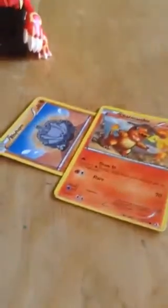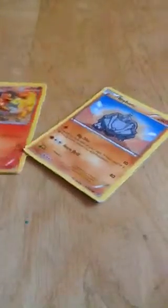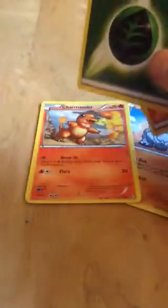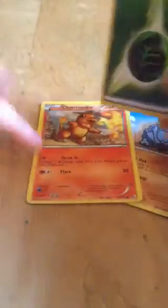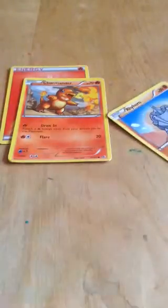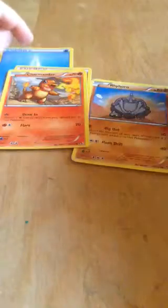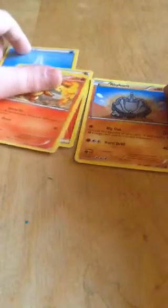Back to Charmander and Rhyhorn — they need energies to attack. Charmander has a fire energy cost, so we take a fire energy and put it under Charmander. For the second cost, the white symbol means any energy — grass, water, fairy, any energy at all. For this we'll just use water, because water and fire are a perfect combination. And now we can do 20 damage, which if you know math, leaves Rhyhorn at 60 health.